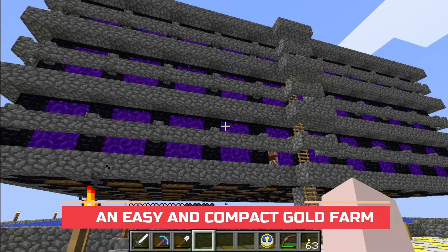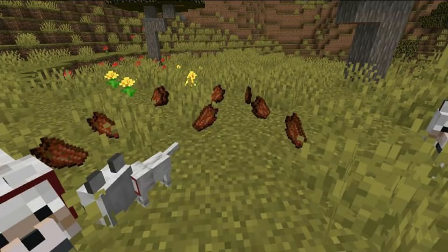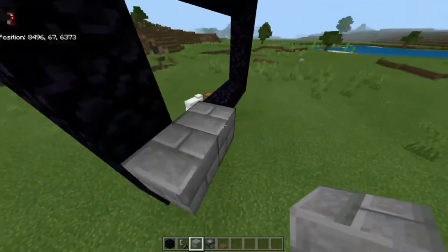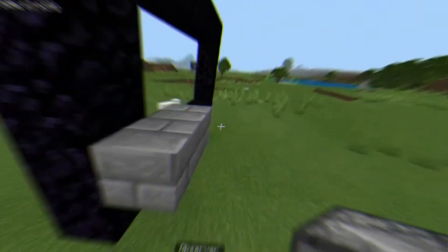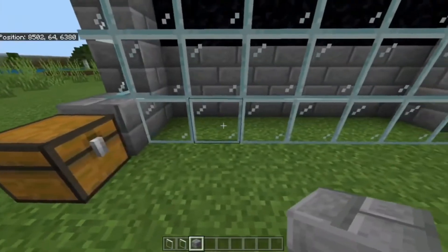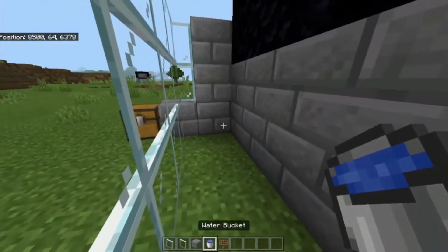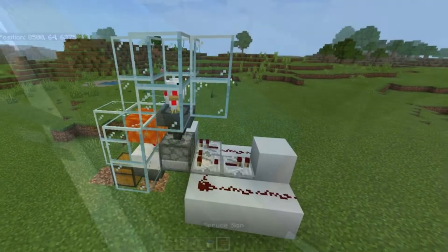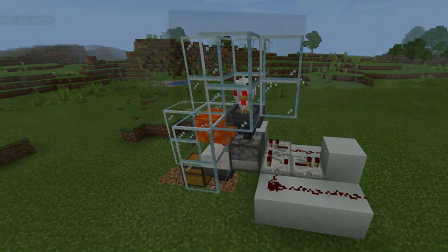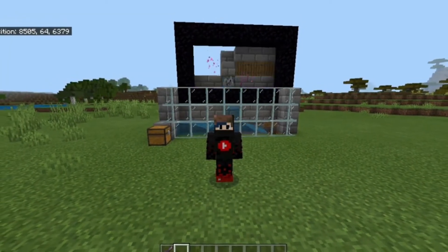Number 2: An Easy and Compact Gold Farm. Gold farms in Minecraft provide a great source of gold and rotten flesh. The farm showcased by YouTuber Madzify uses a giant nether portal to bring zombie piglins into the overworld to be farmed. A list of the resources needed to build this farm is in the description. One vital thing to remember is that fire spread will need to be enabled in-game for this farm to function. This farm also has an automatic grinder that uses pistons, making it convenient for players to AFK near this farm and stock up on tons of resources.